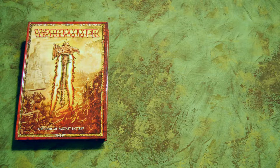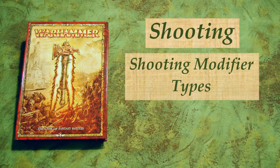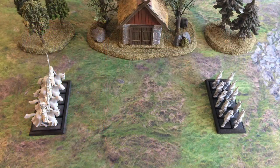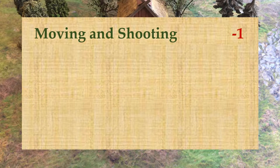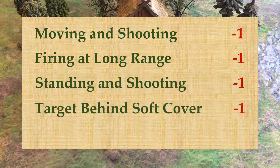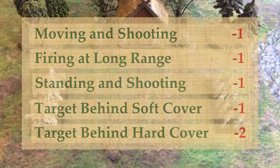For this Three Minute Rules we will be looking at the shooting phase, and in particular shooting modifier types. All of this can be found on pages 40 and 41 of the large 8th edition rulebook. To reiterate, we have several common shooting modifiers: moving and shooting for -1, firing at long range for -1, standing and shooting for -1, target behind soft cover for -1, and target behind hard cover for -2. Let's touch upon each of these in turn.